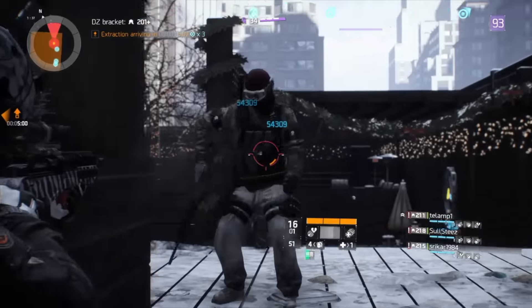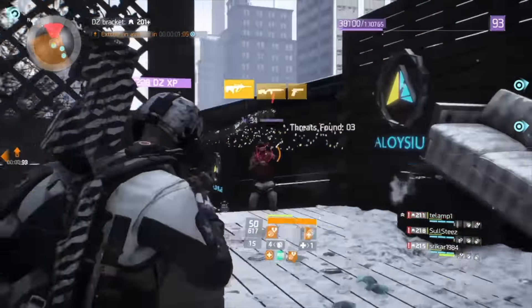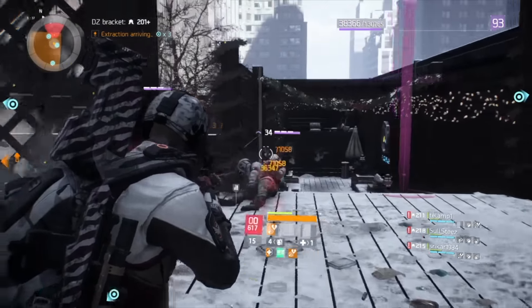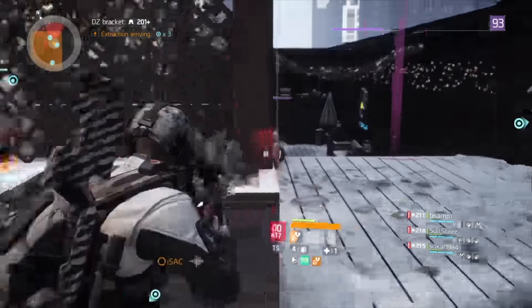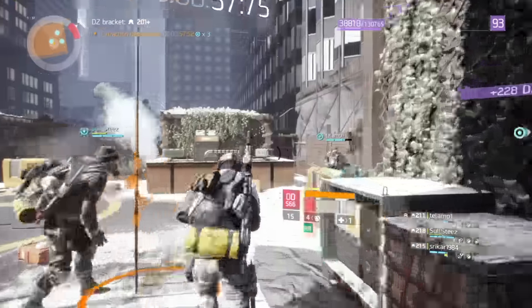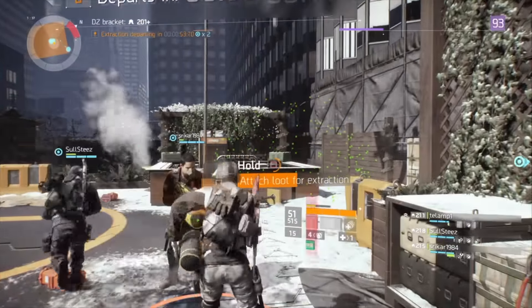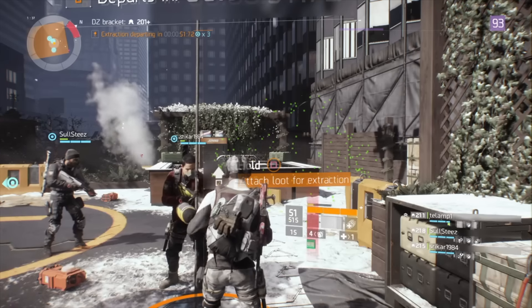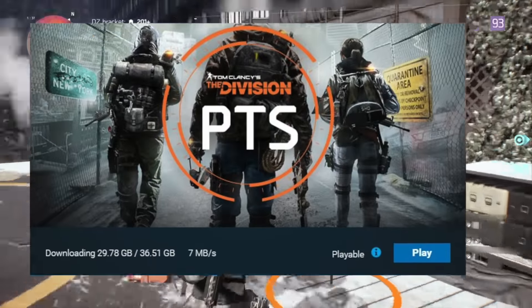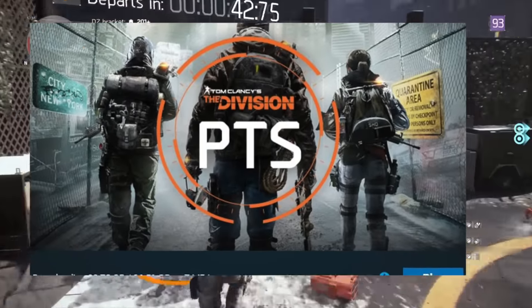Hey, what's up everyone, this is CJ and you're watching Just for Fun. Today I want to inform you guys that you can actually get Underground for free if you own the game on your PC. You don't need DLC or a season pass for this. This is not for PS4 or Xbox One — this is just for PC. If you own a PC and have the Division, just go to your Uplay account and download the PTS.